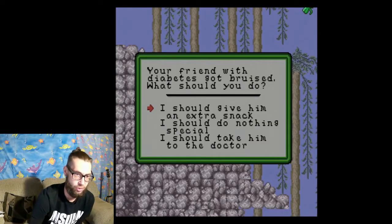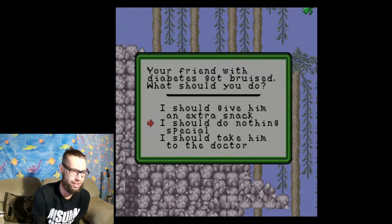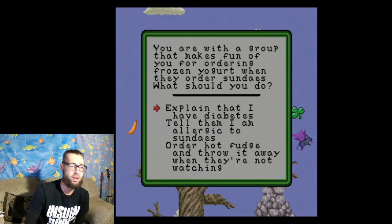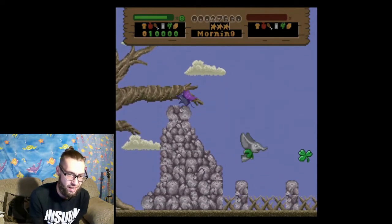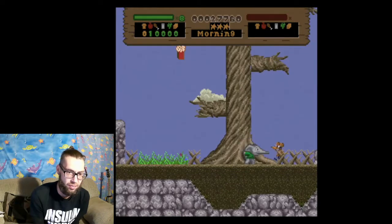Your friend with diabetes got bruised — what should you do? I should do nothing special — a bruise is nothing you go to the doctor over. You are with a group that makes fun of you for ordering frozen yogurt when they order sundaes — what do you do? Get some new friends isn't on the list, but 'explain that I have diabetes' is. That's kind of cool that they put a question like that in there, knowing that as a diabetic you're certainly going to get singled out for your food choices alone.